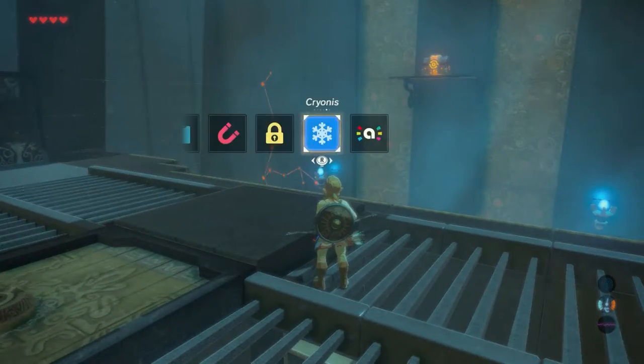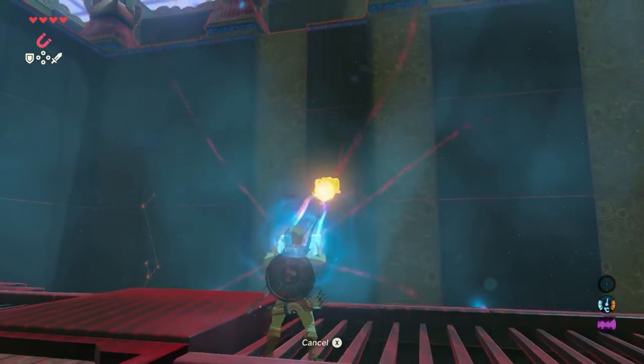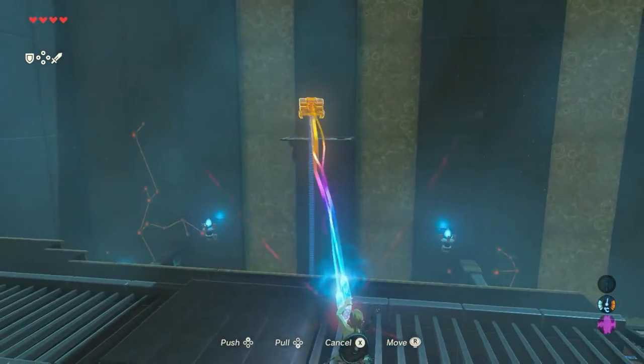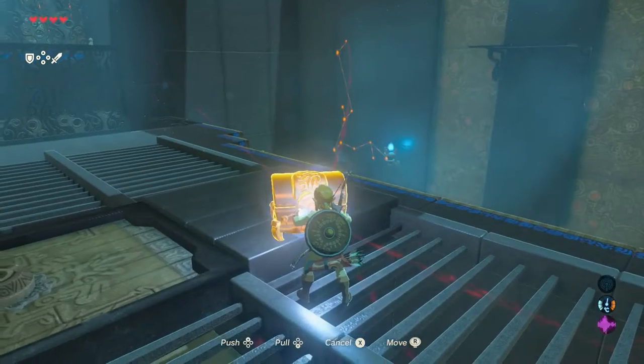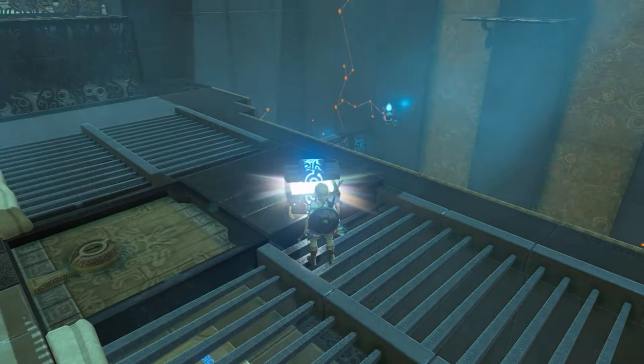Optional: use your magnesis rune to pick up the treasure chest at the other side of the room. Steer it towards you and open the chest. There's a nice feathered edge inside.